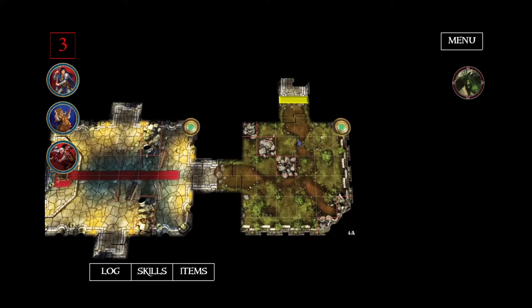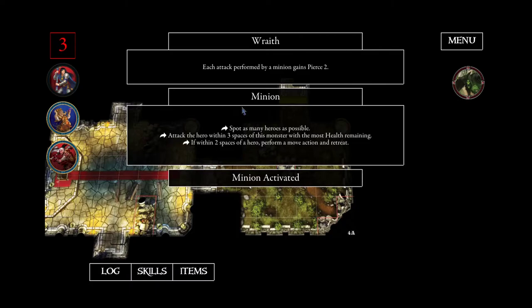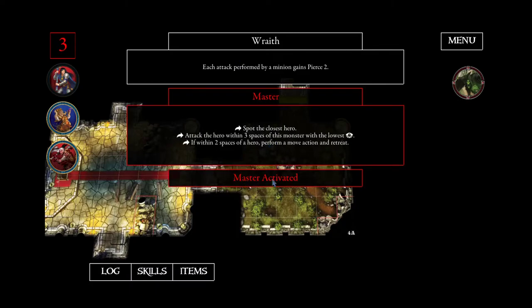Now the heroes would have to fight against the monster. If they end their turn, the action of the monster will automatically start from the minion and the master monster. The information for the monster and the actions are automatically shown. In one of the next videos I will show how you can define this stuff yourself if you need special actions for the monsters which are not the default actions used in the app.